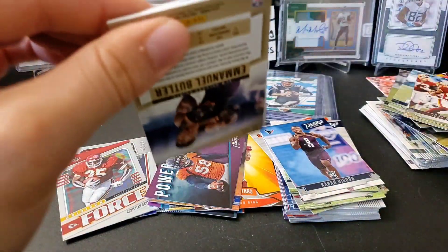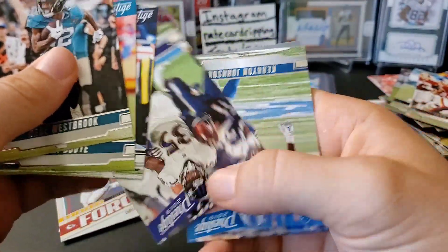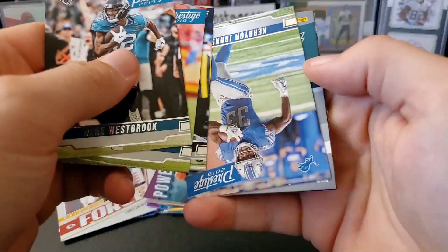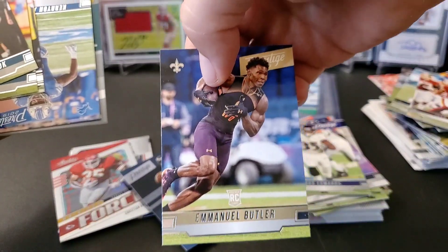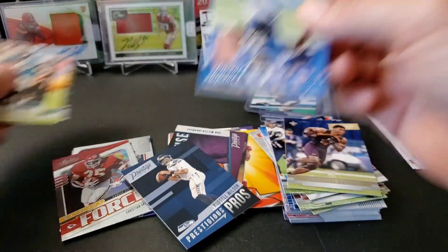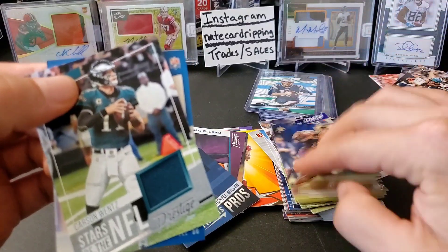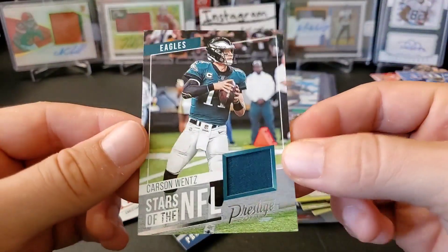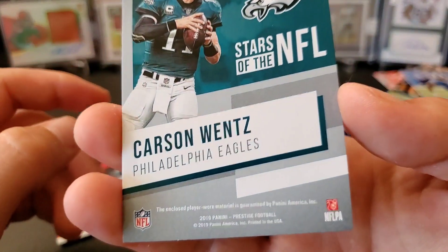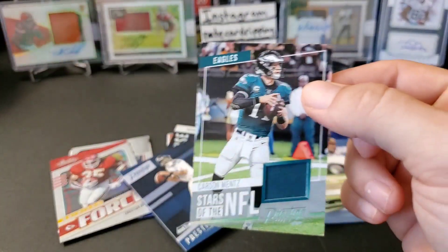Okay: D.D. Westbrook, A.J. Boyd, DeAndre Hopkins, Gus the Bus Edwards. And behind here we have a Russell Wilson insert — Prestigious Pros — and a rookie of Emmanuel Butler. And our hit: Carson Wentz! That's a nice card — Carson Wentz jersey card, Stars of the NFL. Always gotta feel the jersey. That is a player-worn material. Not bad — not a bad hit at all. I'll take a Carson Wentz any day.